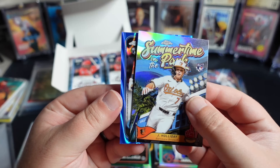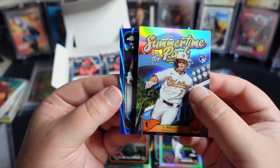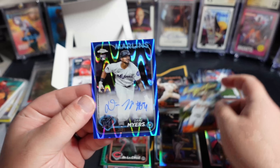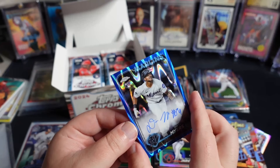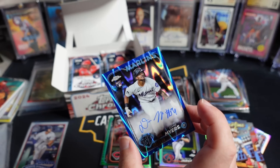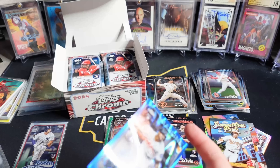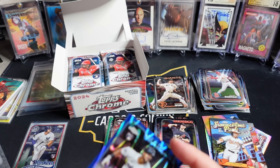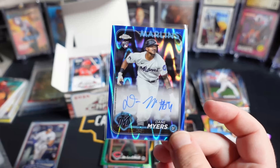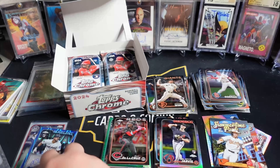We got a little something here — maybe this is one of our autos. Yeah, this is one of our first autos. It is a rookie, Marlins — Dane Myers. Womp womp. Dane Myers out of 150. Guessing that is a blue lava or blue wave or whatever they call it. So auto number one, Dane Myers out of 150.